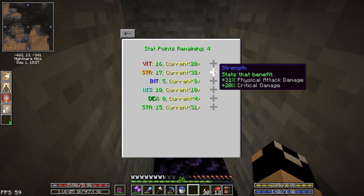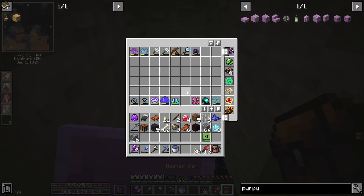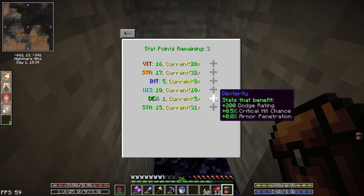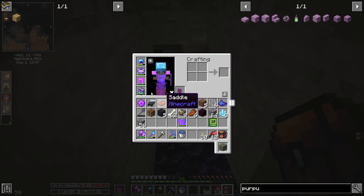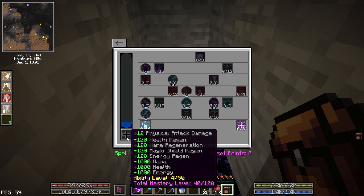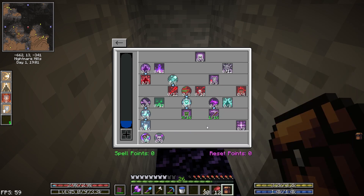We've got four stat points. If we can get dex up to six we can actually put our chest piece back on, so let's take two points into dex. Then let's take vitality and strength, which means we can go back to a better chest piece. For spells, we've got six spell points — let's take four points into summon zombie and a point into animate scythe, because I want to try that out.